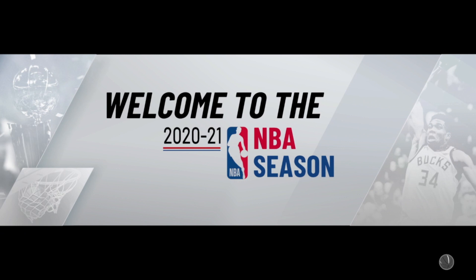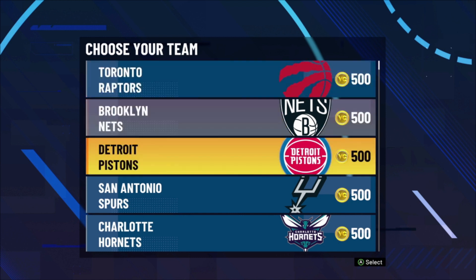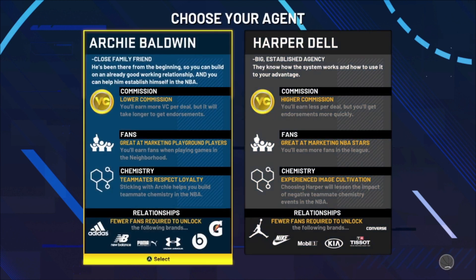After you make your player, make sure you go directly into the NBA. The team you want to choose should be a team that's not going to make the playoffs. The best team to choose is the Detroit Pistons — that's the team I used.